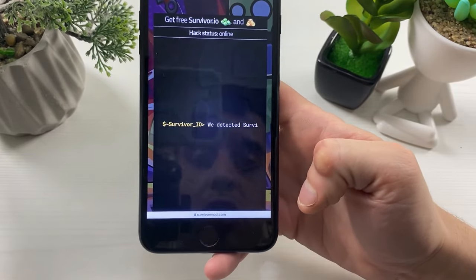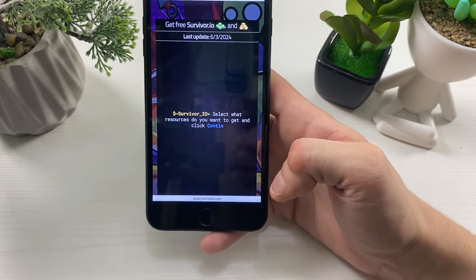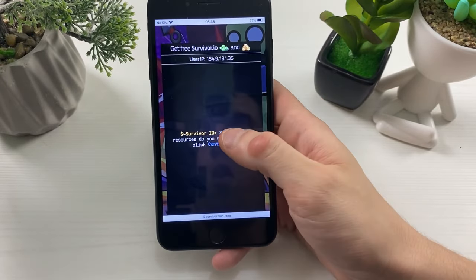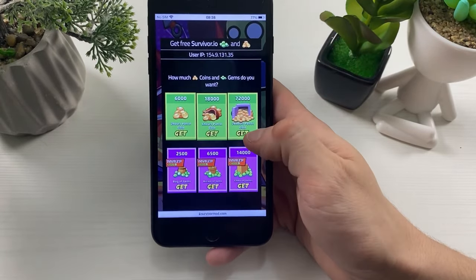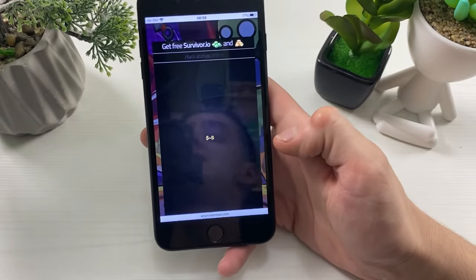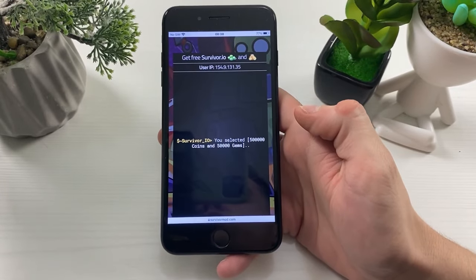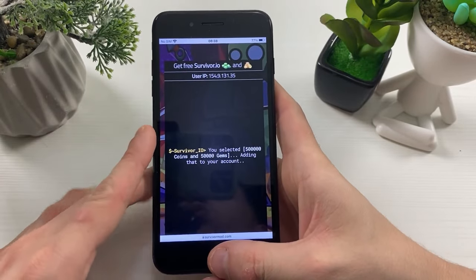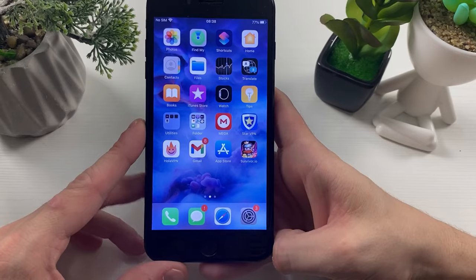The next part is pretty simple and straightforward: select what resources you want — either free gems, free coins, or both. I will select both, click Continue, and select the maximum amount of free unlimited gems and free unlimited coins. Once you hit Continue, that's it — you've selected your resources and they will overwrite your existing survivor.io game data and apply the mod.